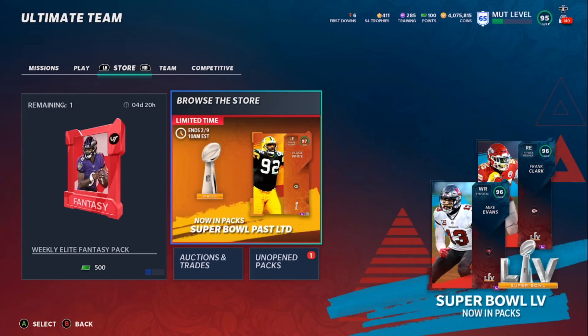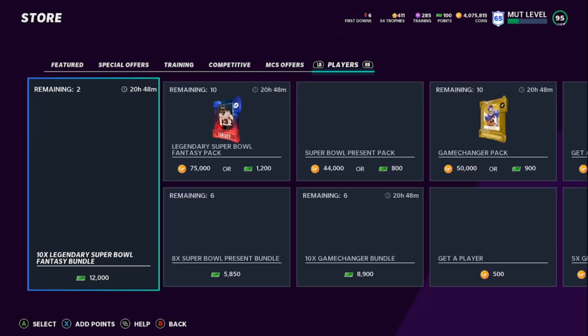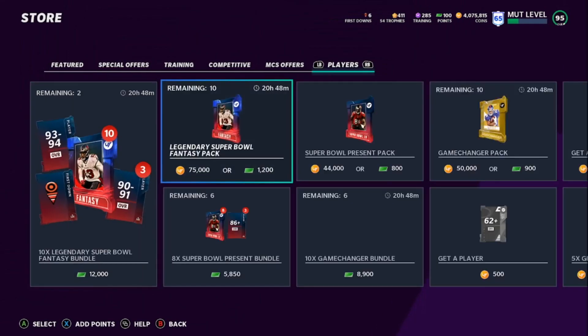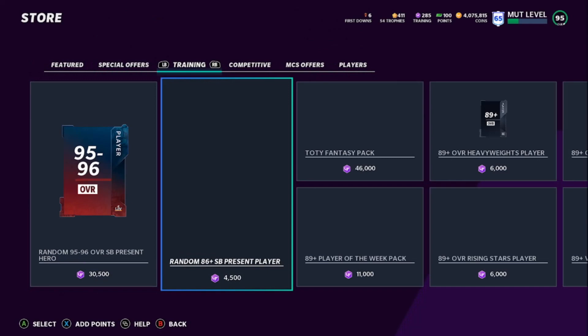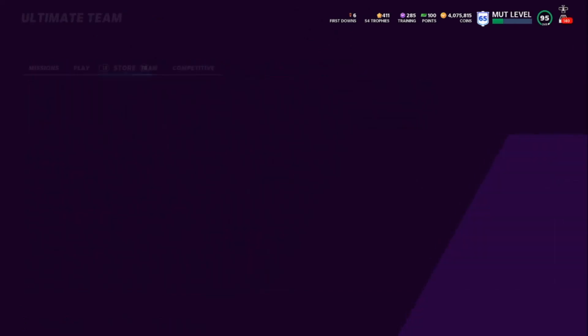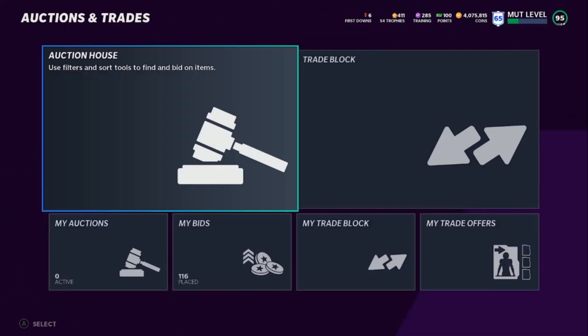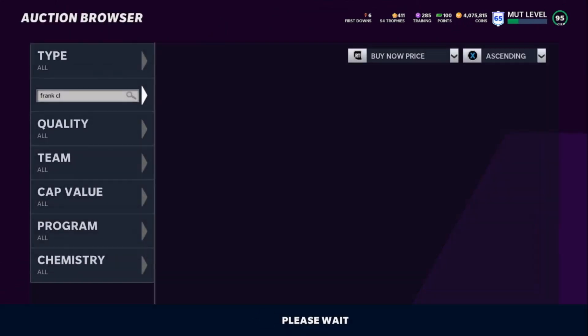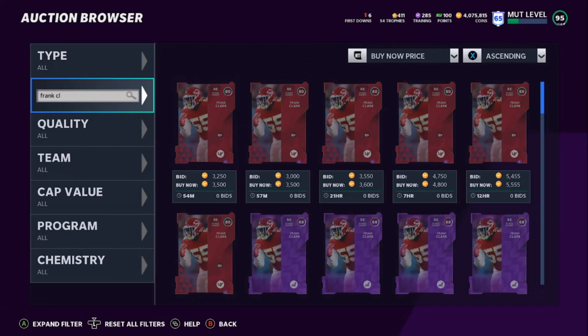This is a cool card and a lot of people are going to be pulling packs for him. I'll show you right now — people are pulling this pack right here, the Legendary Super Bowl Fantasy Pack for this card. They're also pulling this other pack. So if you're looking for cheap training, go ahead and look at the Super Bowl Players — specifically the Super Bowl Presence card.